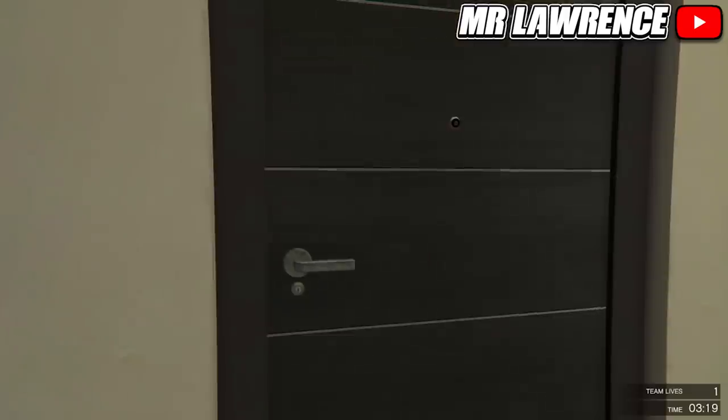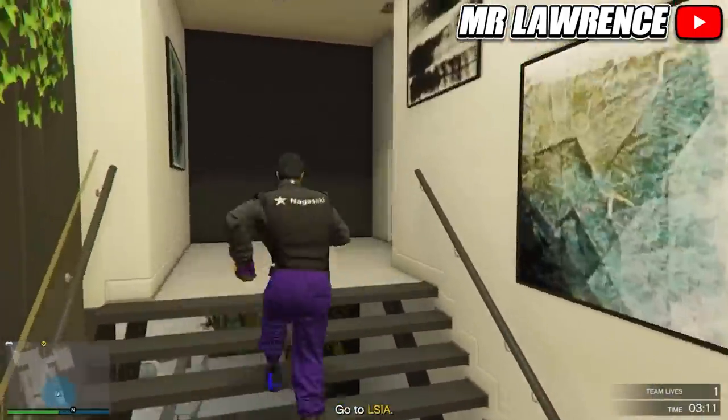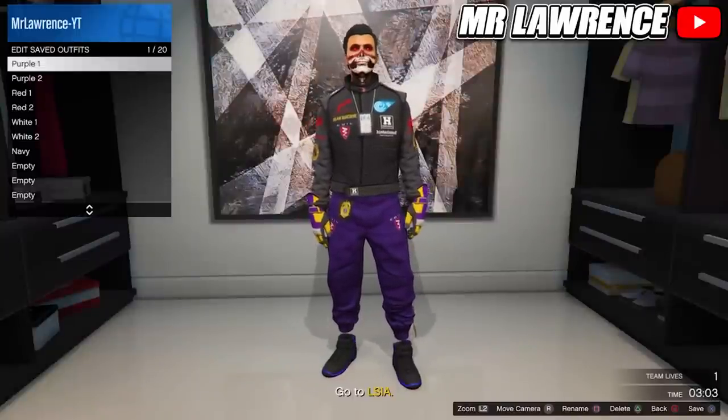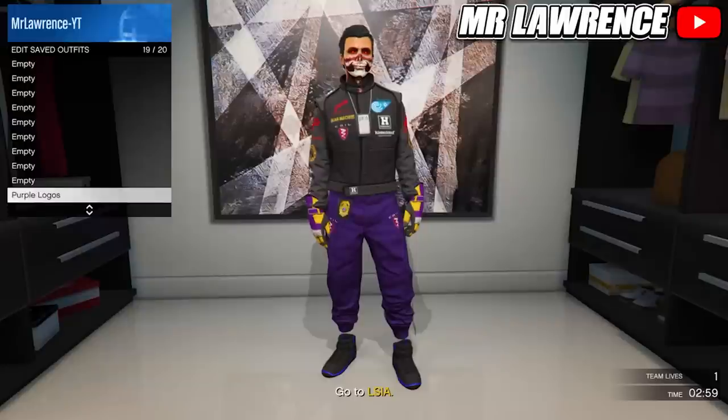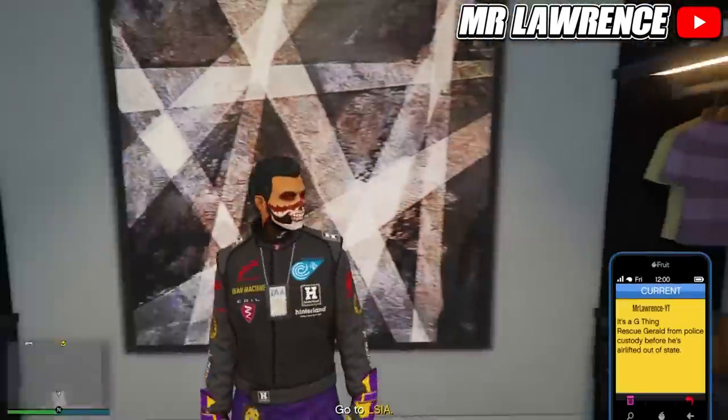Now make your way over to your wardrobe. Now delete the two purple component outfits and save this outfit in slot 19. Then quit the mission through your phone.